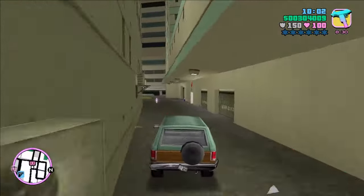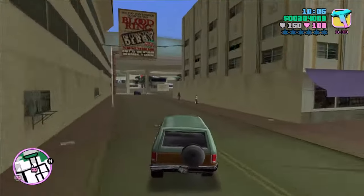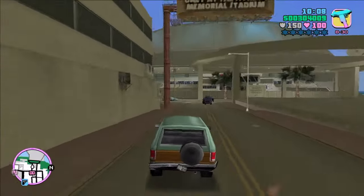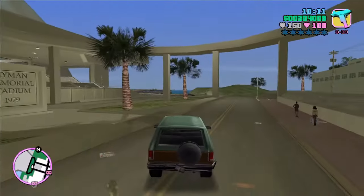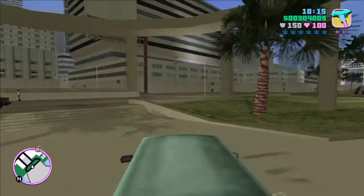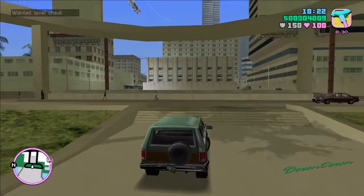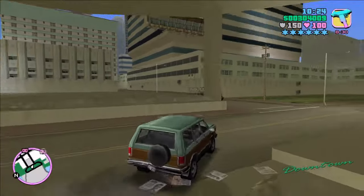We'll focus on GTA Vice City and also Vice City Stories. The Landstalker resembles a 1984-1990 Jeep Wagoneer Limited with the front fascia and taillights of the 1983-1994 Chevy S10 Blazer. Landstalkers feature a wood texture along the body, a feature that the Wagoneer was known for. That's pretty cool.